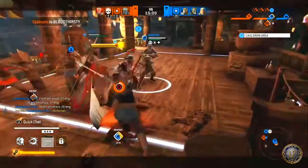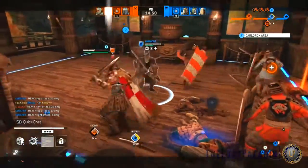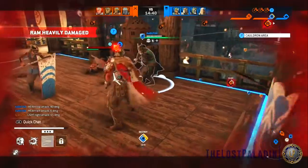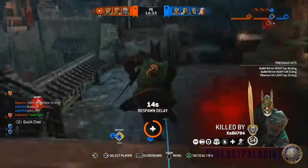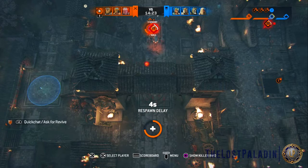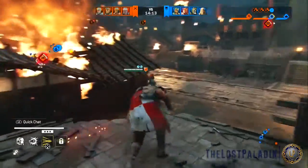I would recommend for people trying to learn the Centurion: go into Hero Tactics, learn the combos that the game is wanting you to learn, and then go into a lot of 1v1s and learn what you can and cannot do — from a light, slightly charged punch, to a fully charged punch, your pin, and so on. Hopefully I answered a lot of questions, comments, and concerns. If I didn't, please leave a comment below and I'll answer back. As always, I'll see you in the next video.